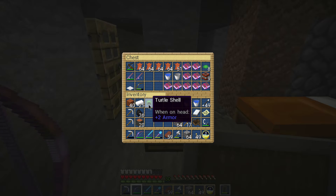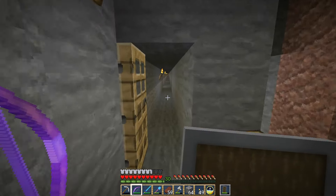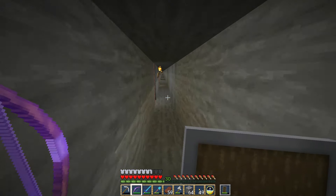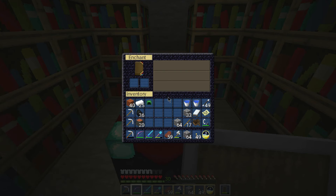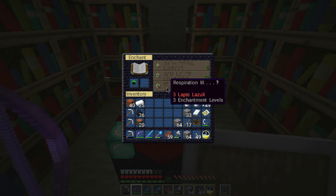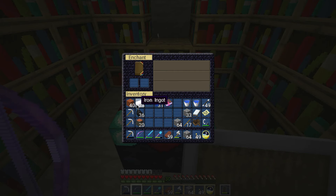So now I have a turtle shell. I also have 30 enchantment levels, so I'm really hoping I can get something really good here. That's assuming it can be enchanted — I'm assuming it can be. Let's see what I can get here. Respiration 3? Sounds good to me. That will do. And I think I might also put Aqua Affinity on it, because I think that would be very, very useful. Actually, I'm going to grab the Aqua Affinity for now. Alright, let's do this.